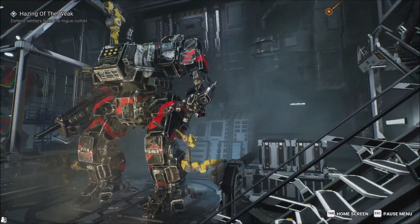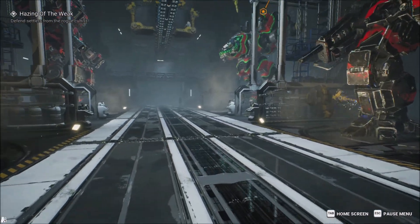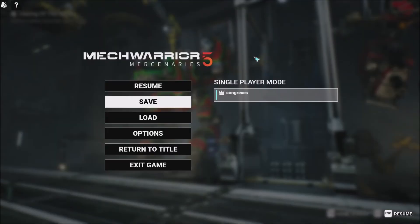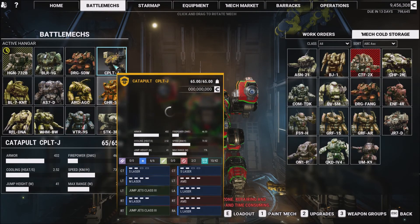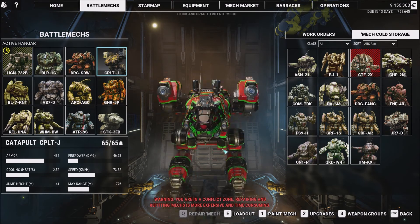Now my favorite mech right now that I've been piloting the heck out of is this one right here, which is the Dragon — DSW or SSW Two, I believe. That thing is pretty stout as well, but this Catapult is just crazy looking. It's a pretty fast Catapult for its size and it packs quite a punch. So let's go ahead and go to the BattleMech area so I can showcase what's exactly in this thing. As you guys can see, it has two small lasers, two medium lasers, and two large lasers — I should change those large lasers to ER, but it's okay. And I have two AMS on there as well.